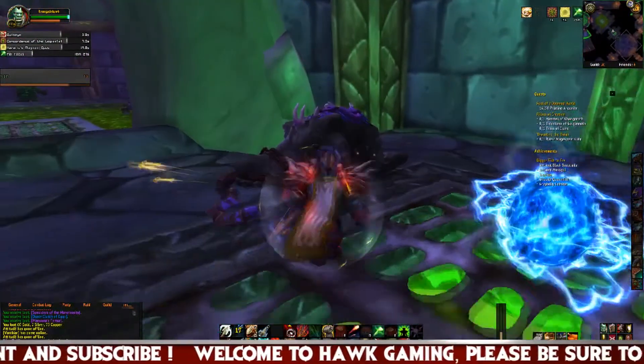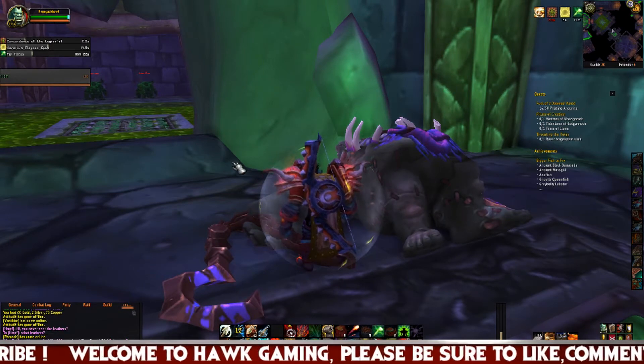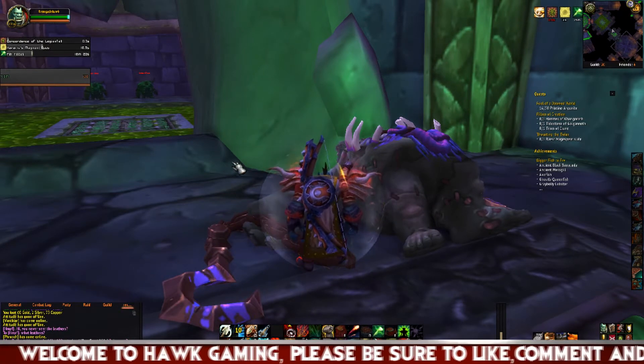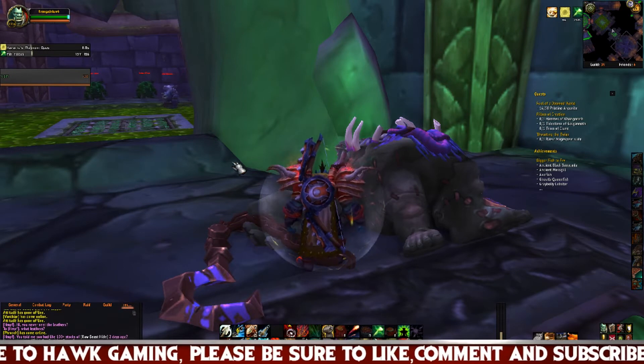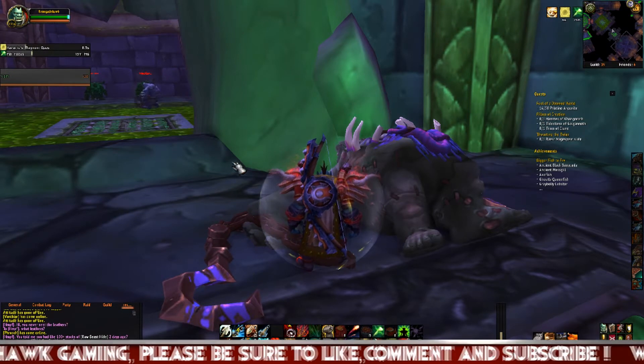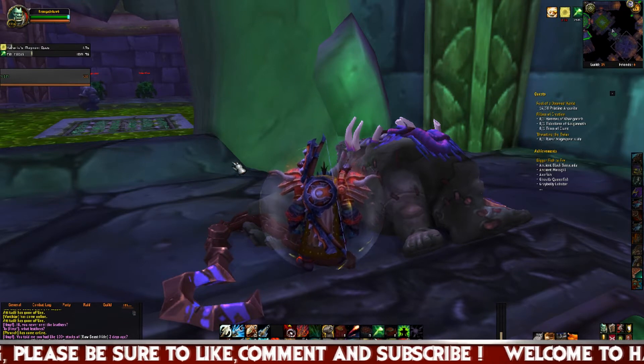Blackwing Lair was a level 60, 40-man raid, and much like Molten Core, this was the location for many of your better gear pieces. But Blackwing Lair only had eight bosses.